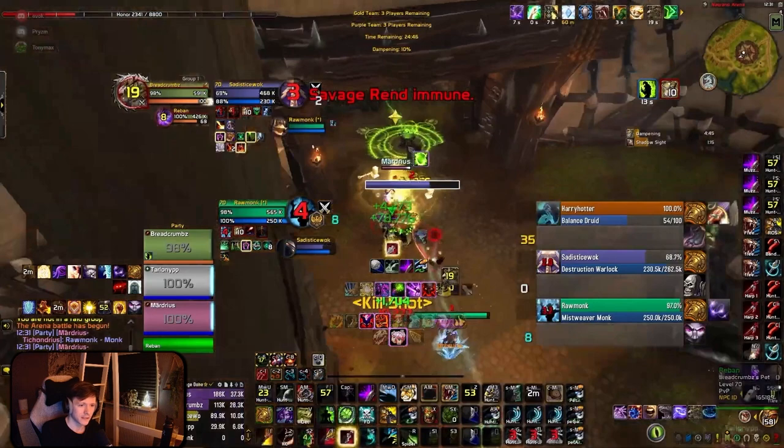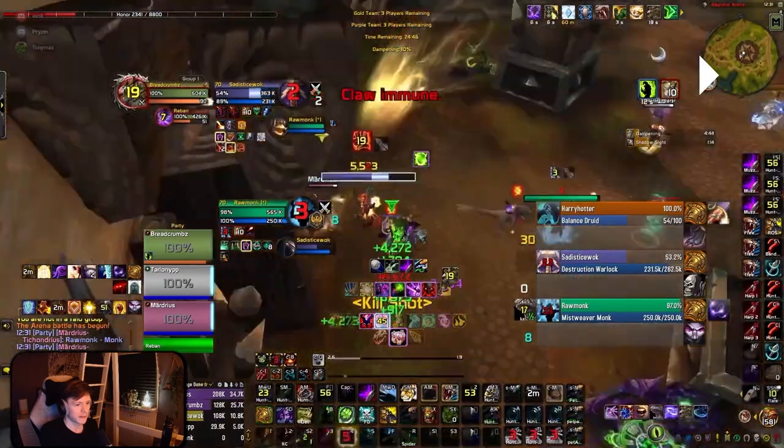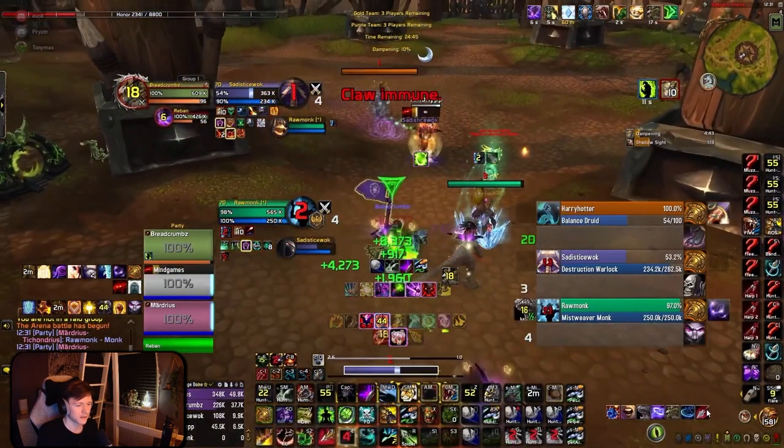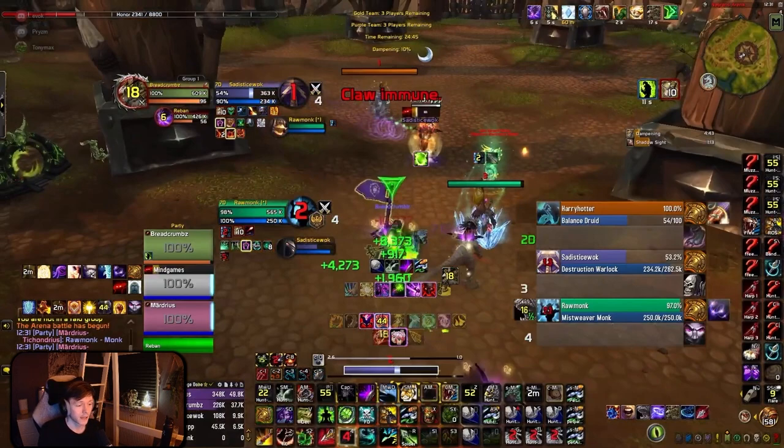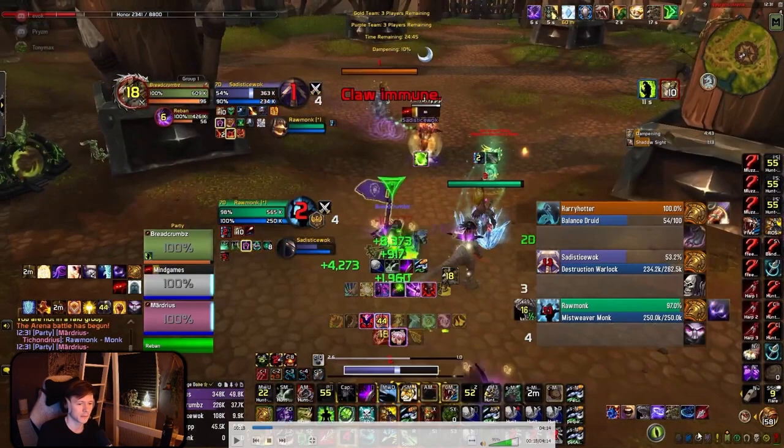Pressing Coordinate Assault this early doesn't really make sense. The global you want to press in this scenario is Explosive Shot — that is your number one priority. The healer is in a trap and can't dispel. You do Coordinate into Kill Shot, which isn't bad in isolation, but it's bad here because now you're going to get less value out of your Death Chakrams, your Flanking Strikes, and your Explosive Shot.